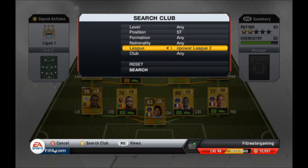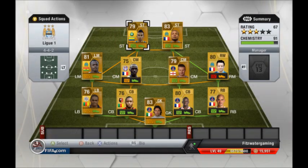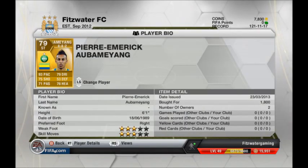I could just pick within the French league because I only have one striker left there. Aubameyang — he is absolutely incredible. I only bought him for 1,800 coins and he's got 93 pace — that's incredible.